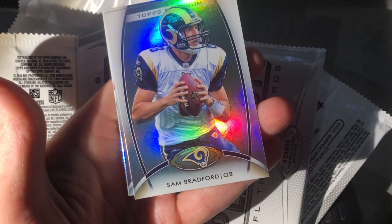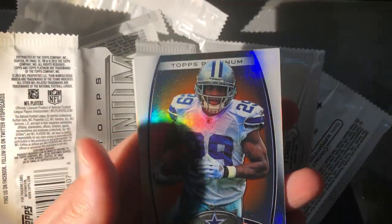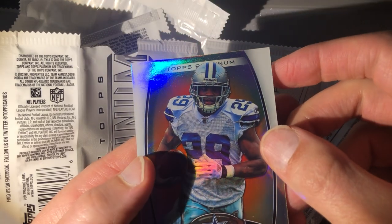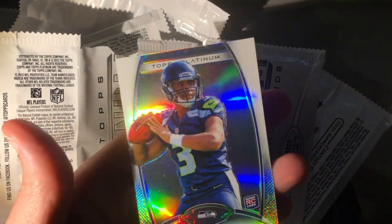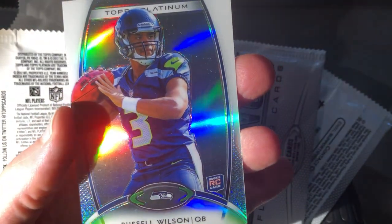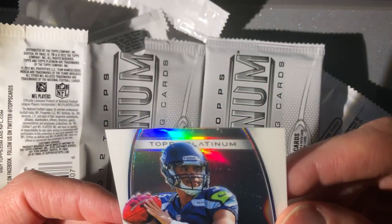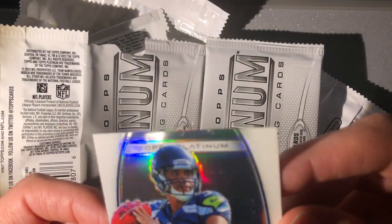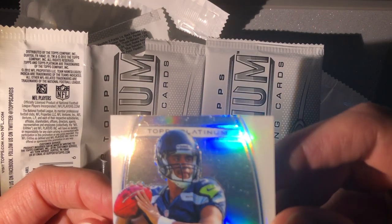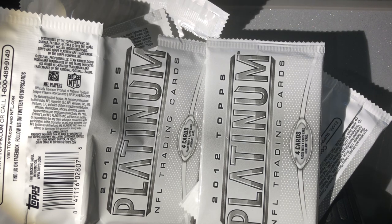Kevin Kolb, Sam Bradford. Okay this is one of the thick ones again — DeMarco Murray ruby. There's our first Russell Wilson! All right, so we're not going to get skunked at least. You can see the surface definitely has some print lines, so I'm gonna clean it off real quick and sleeve it up because I would assume it would at least get a nine.